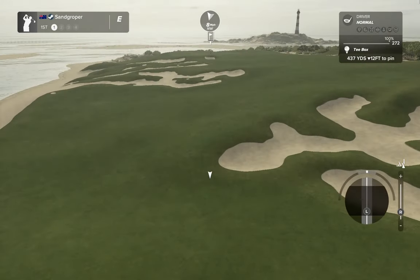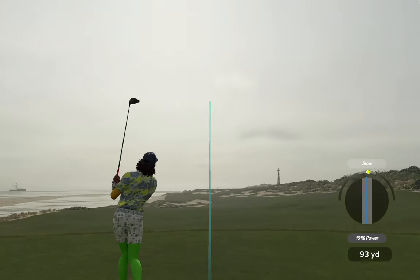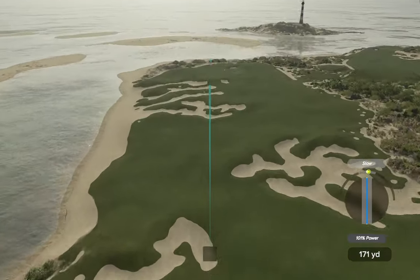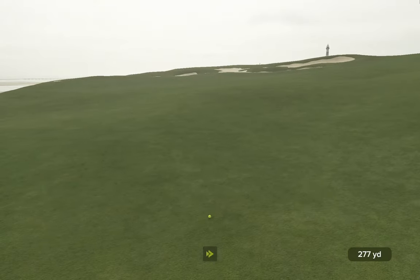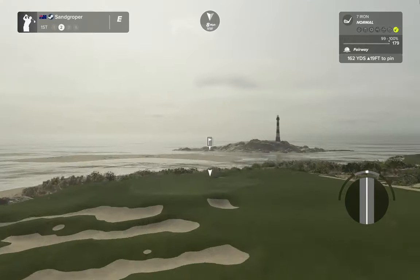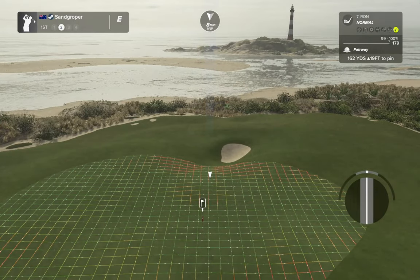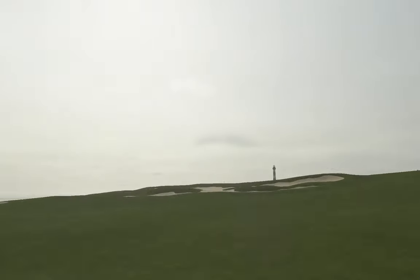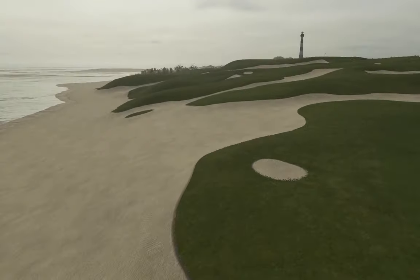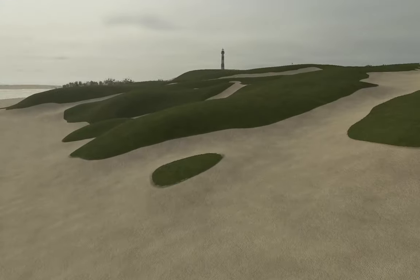Eight iron now. We're going to clear this first bunker — I hope. Then put it into a safe little spot just here. Look at that tiny little bunker over there. This is about 160 to the pin. 19 up, 7 iron. A little bit of backspin. Let's go and have a look — look at that little tiny bunker, and then a little tiny patch of grass. Very cool.